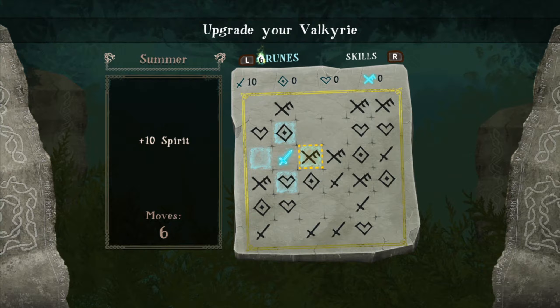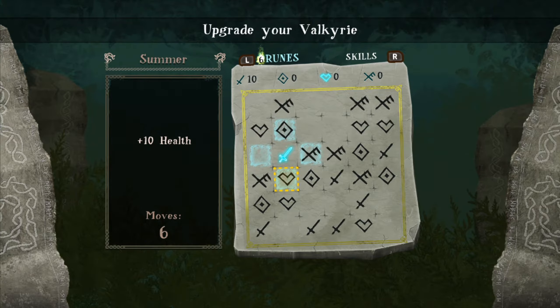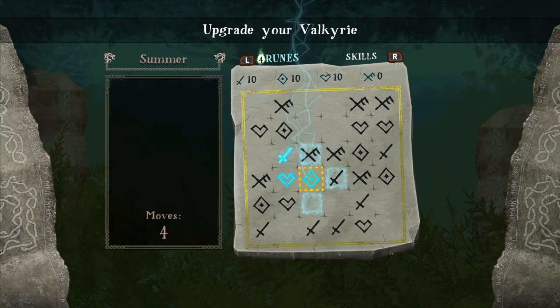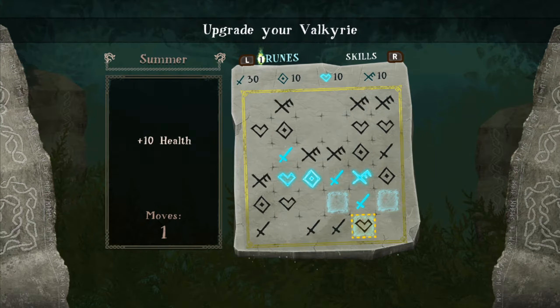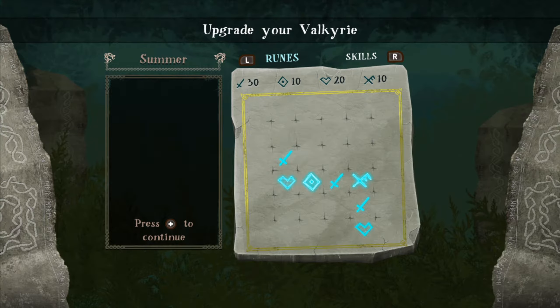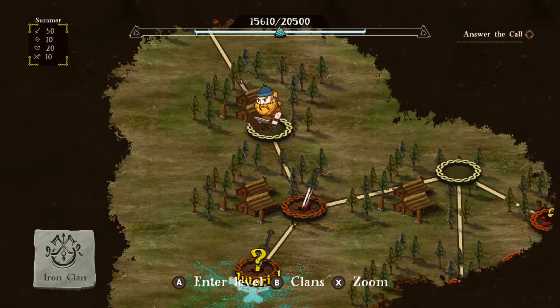I just pressed A randomly. What do we want — I want some extra health. Defense, health, spirit — let's go defense and attack. Okay, I screwed that up completely — I didn't realize you had to go a certain path. Oh well, it is what it is.